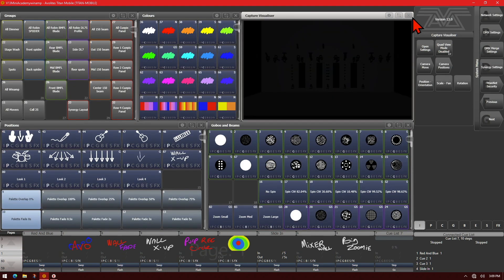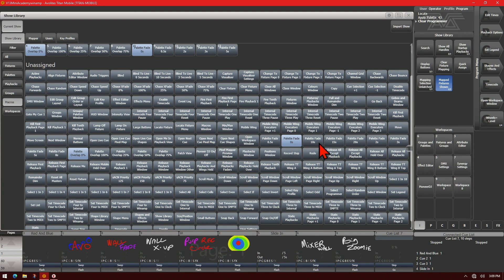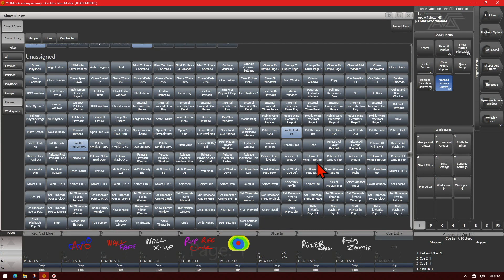You can also set it from macros in the show library. Open the workspace window and then show library. Here we can find the Streaming ACN merge macros — prebuilt anywhere from 0 to 200. We've got the 125, the 150, the 50, and the 75 here.